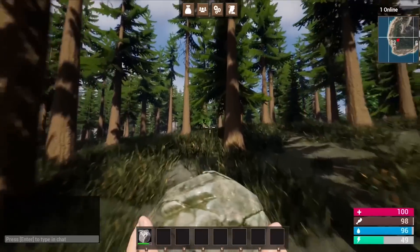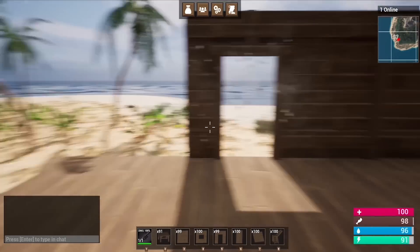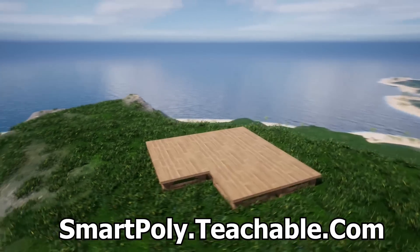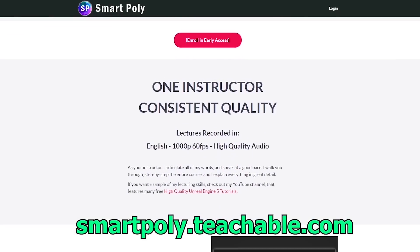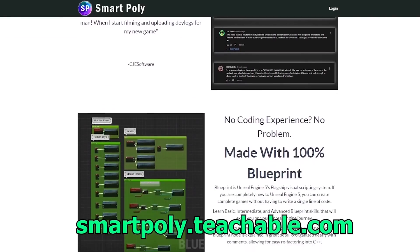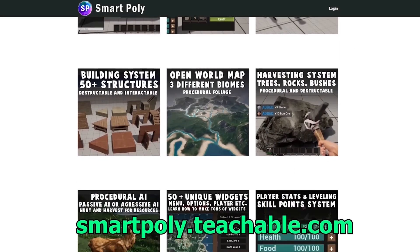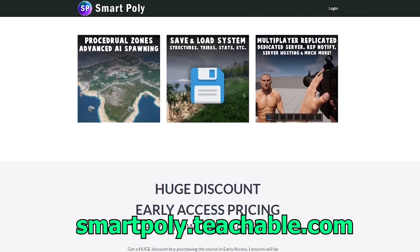We create nine unique weapons and tools — things like a rocket launcher, pickaxe, hatchet, and rifle. We also create an entire building system where you can build your own bases using foundations, walls, and ceilings, and you can upgrade your base from wood to stone and then to metal. This course is currently in early access but if you enroll today you'll get a big early access discount — the price will be raised later, but you'll get access to the entire course and all future lectures. Take your game development skills to the next level by enrolling; the link is in the description or at smartpoly.teachable.com.